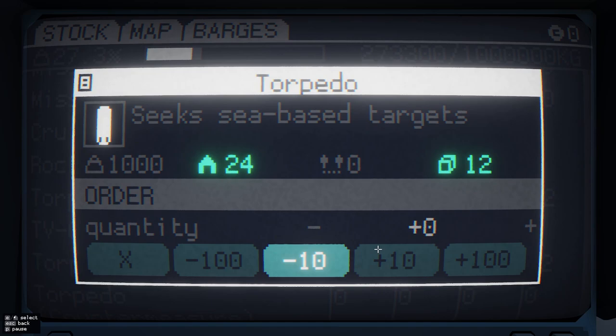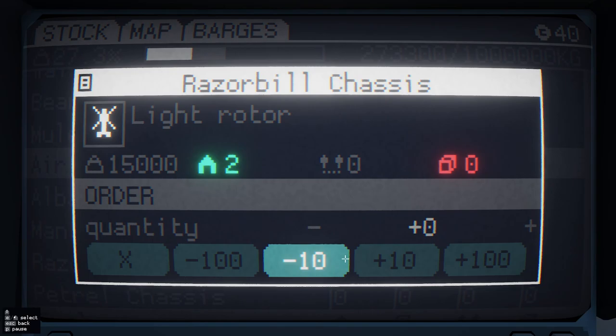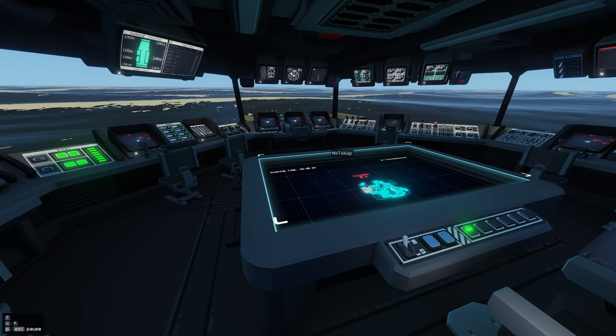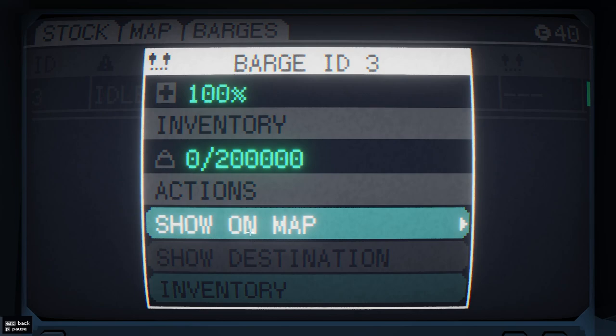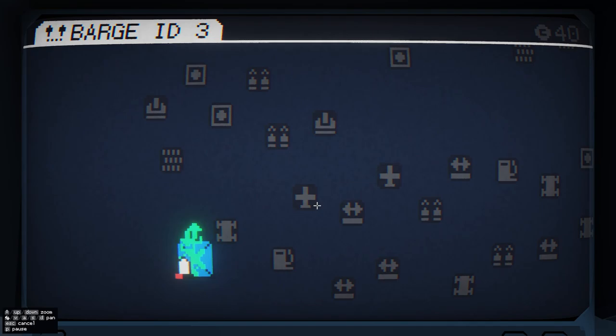Let's bring on maybe 8 torpedoes. Go ahead and bring the 2 more 30-mil turrets. Give me the extra albatrosses, give me the extra razorbills. Logistics! Logistics! You will do that forever.